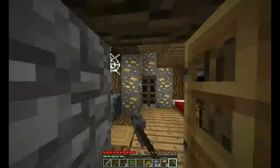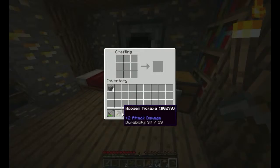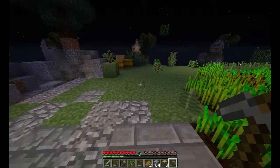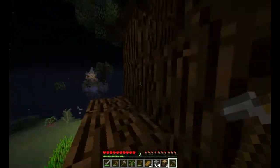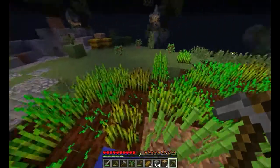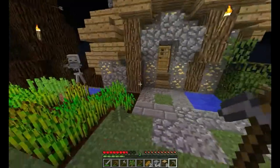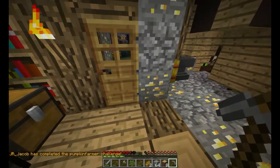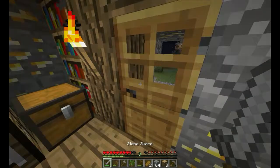Enough for an axe as well now, I'm going to use my axe. I'll buy out — there's a skelly, which is good and bad. There's my axe. Oh, he's trying to shoot at me. Looks like he's got caught in our little mob trap, which is good.